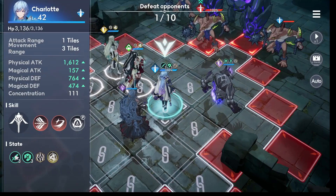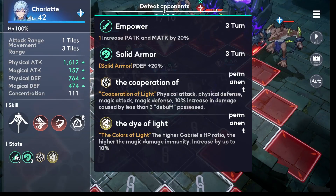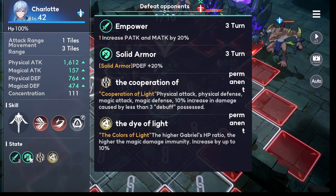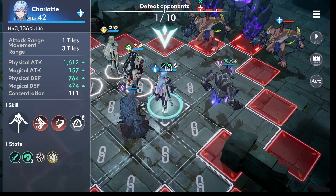I'm going to put the shadow lion right here and put it in protection mode for Charlotte. She now has physical attack plus 20 percent, magic attack plus 20 percent for three turns, and solid armor — physical defense plus 20. And we already have protection from Gabriel the tank, so there's that.